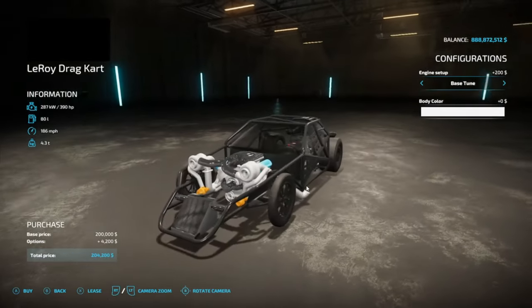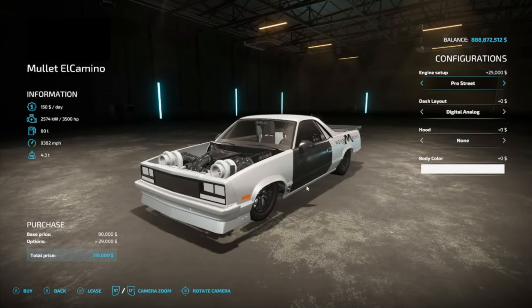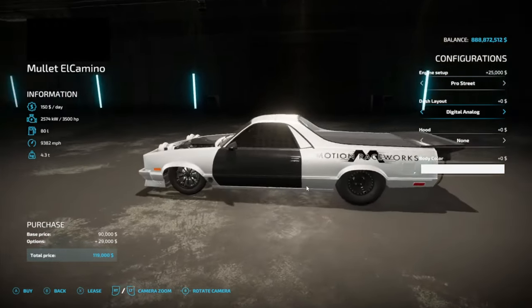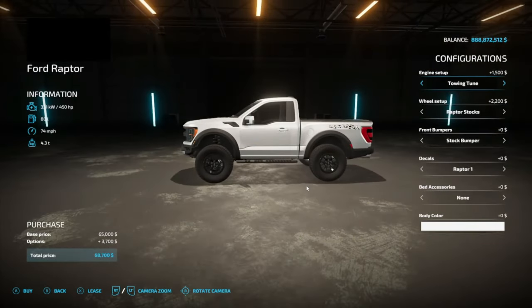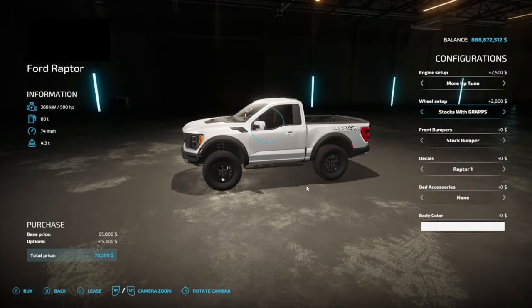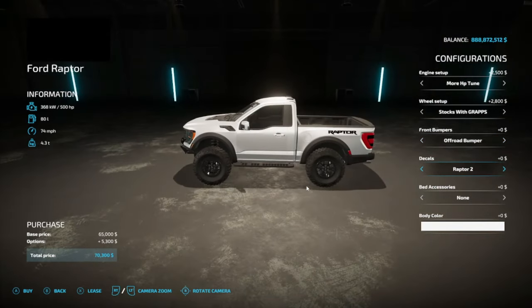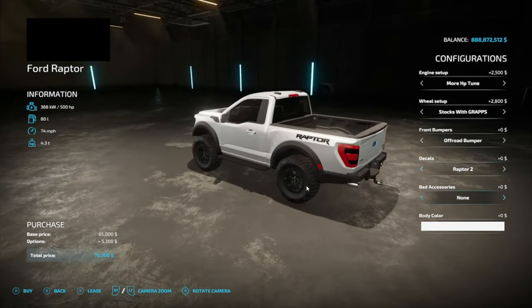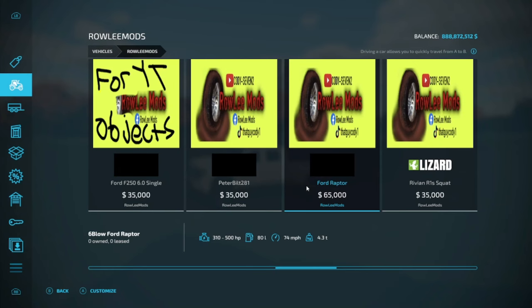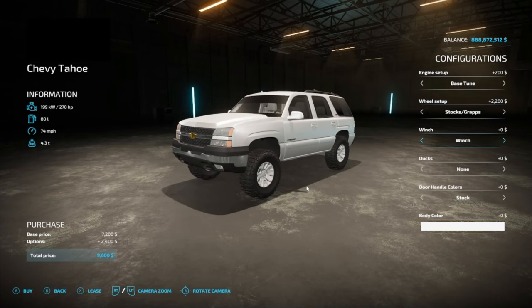We also have a replica build of Leroy with turbos - it spins and that engine setup is crazy. This is a replica build of Mullet - you can change what the dash looks like and turn the hood on or off. We got the Raptor with different engine options, tire options, different front bumper styles, different decals for the back, and bed accessories.